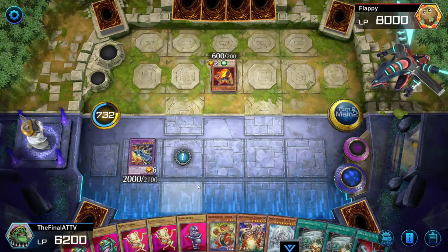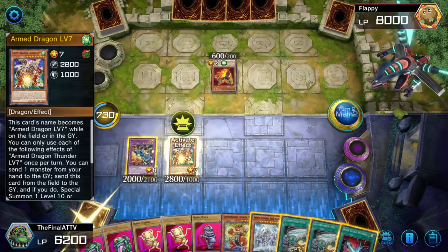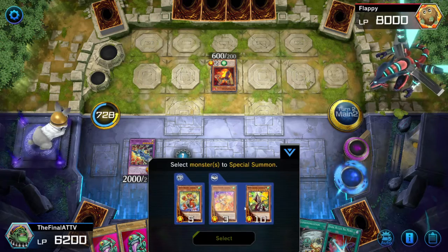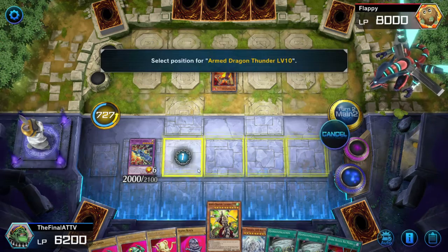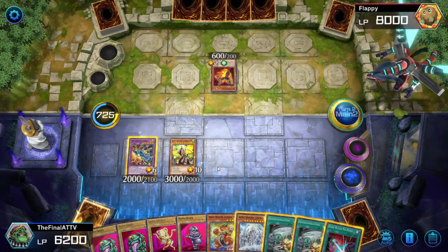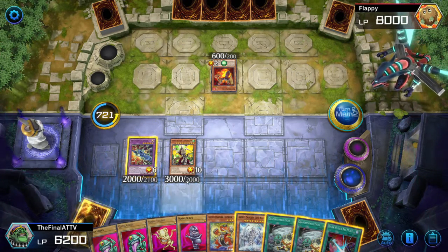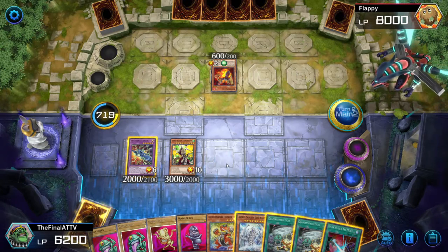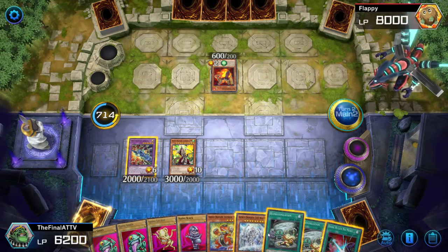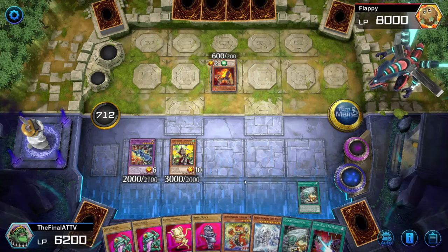We draw a card because of Armed Dragon Level 3's effect. Activate Armed Dragon Level 5's effect, send Ojama Black to the graveyard, and summon Armed Dragon Level 7. Activate Armed Dragon Level 7's effect, send Ojama Yellow to the graveyard, and summon Armed Dragon Level 10. At this point we have what we need in the graveyard. If they activate Maxi, don't summon Level 10 — they'd draw an additional card.